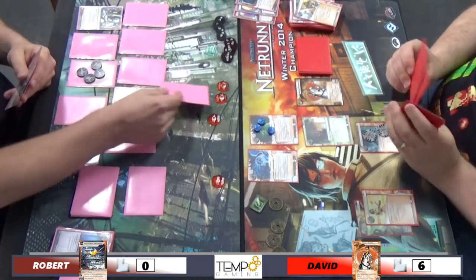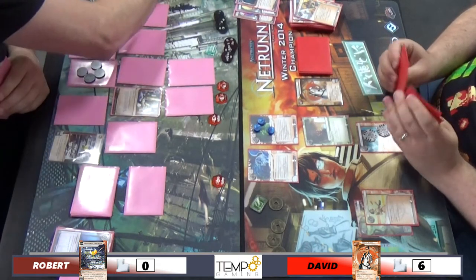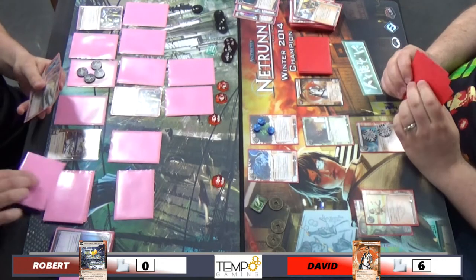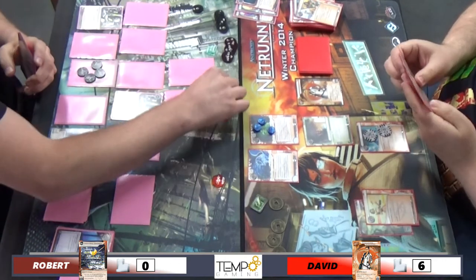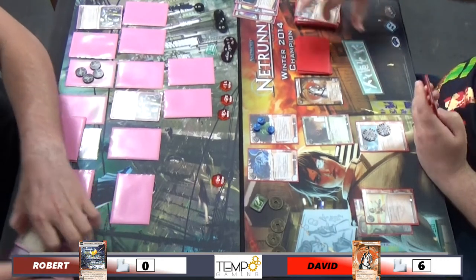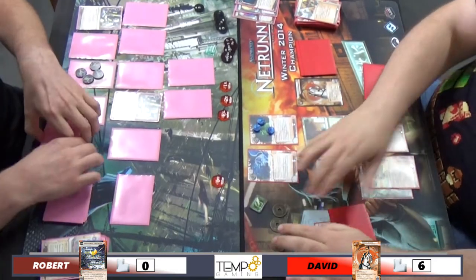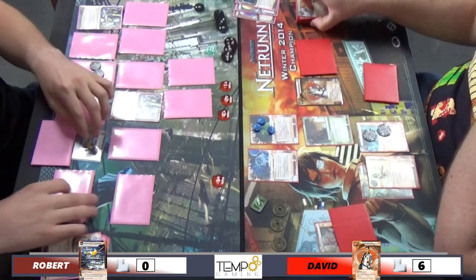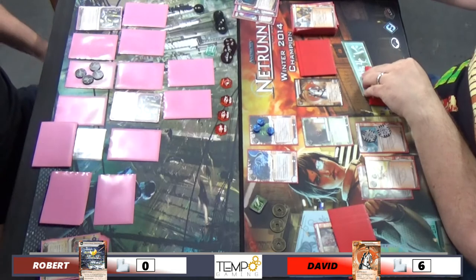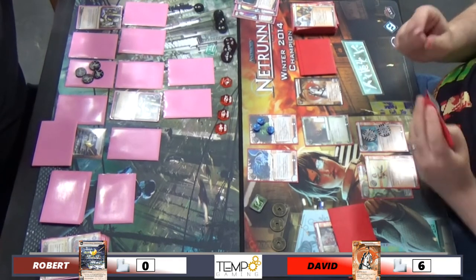He's just going to keep spamming the remotes. I think he may have put down the Future Perfect. He's keeping the Snare in hand in case I decide to run there. He's trying to find another card he can Mushin so he can kind of threaten to make me at least think he's got Ronins down. I've gone to Street Peddler, having a bit of a think. Going into R&D. Now you're getting a big panic because you're thinking you're going to lose if you deck yourself. I'm running low on cards myself and I need to score before I run out of cards.